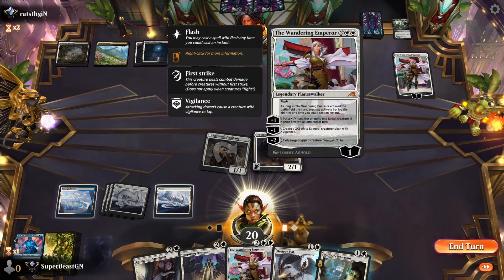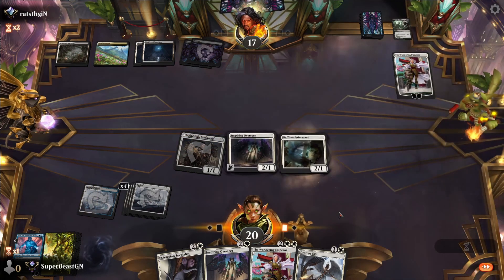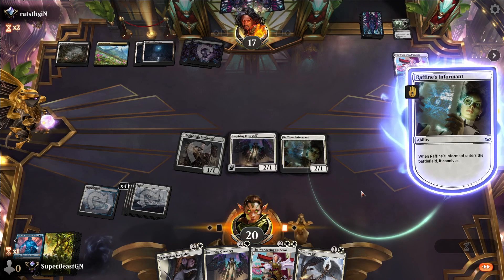The opponent can make a 2/2. Let's go again — swarm the field. The opponent is probably going to Depopulate — that's what I'm calling it now: D-PPP. Going D-PPP.